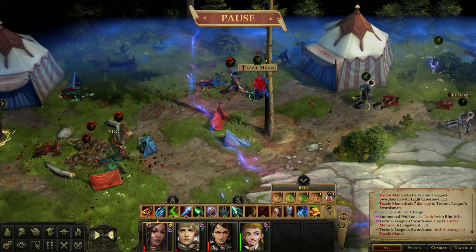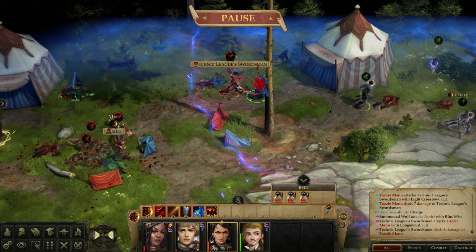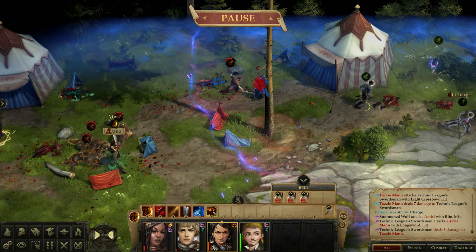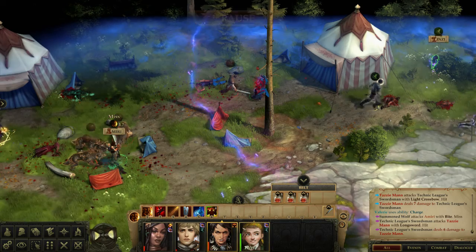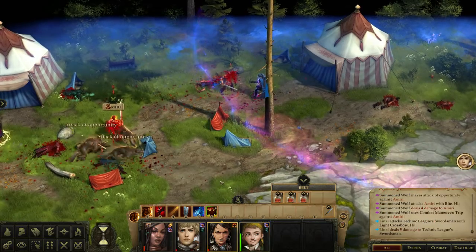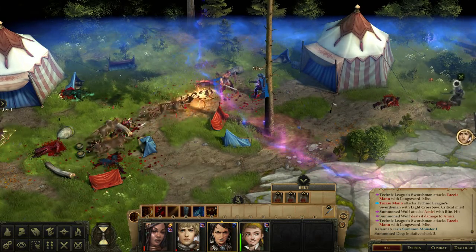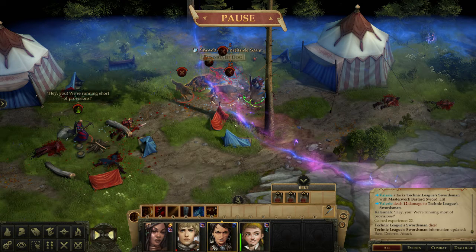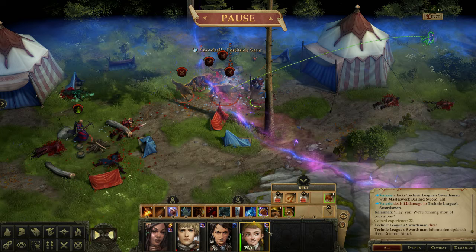Where did Linzi go? Everyone is in chaos. Can Amiri fight defensively? Rage, girl, rage! Attacks of opportunity — I always forget about that. We are in so much trouble. The boss is way over there. Linzi's way over here. Tazzy just fell! We're at 40 minutes. Linzi is the only one doing okay but she's also feared — frightened.